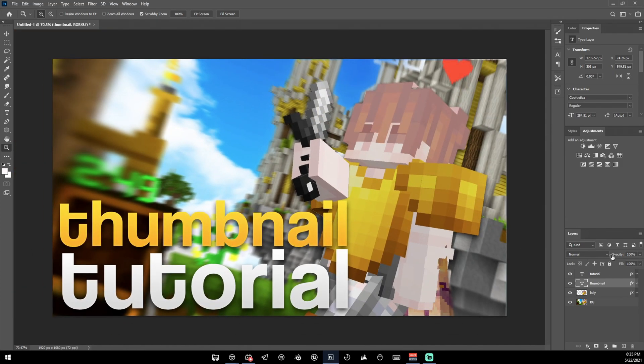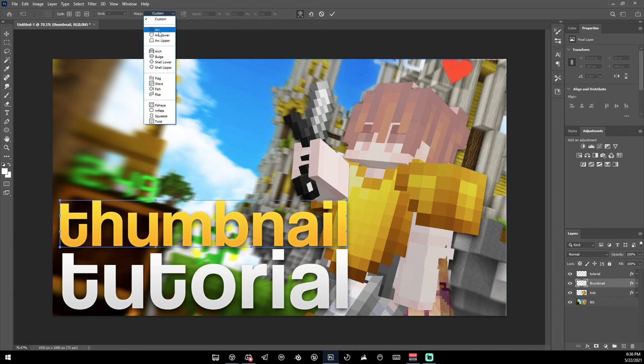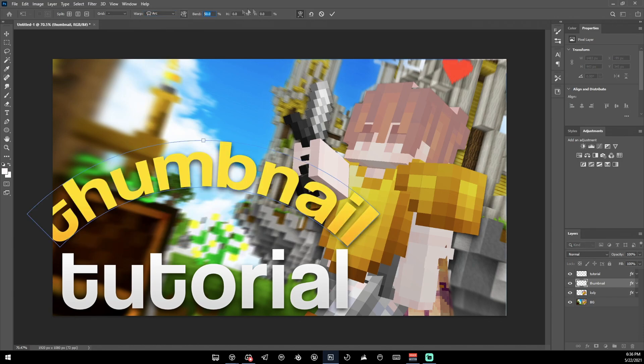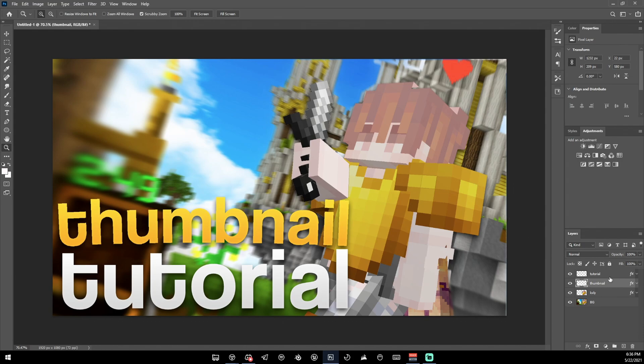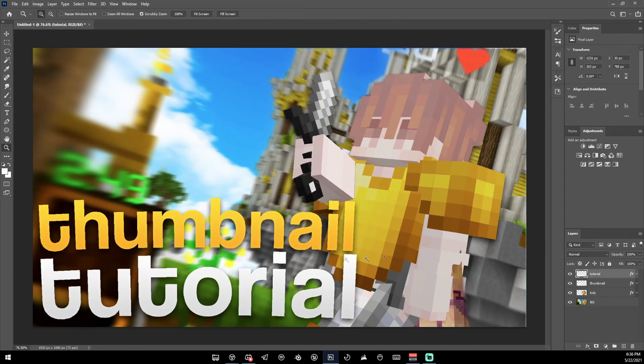Now right-click on your text layer and choose Rasterize Type. Select one text at a time, go to Edit > Transform > Warp, set the Warp mode to Arc, and change the bend to about 3 degrees. Do that for the second text layer as well. Now our text is looking nicely curved.